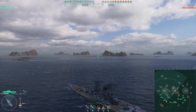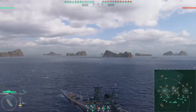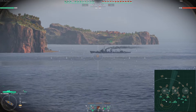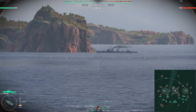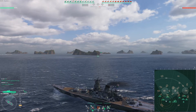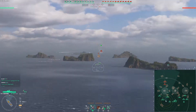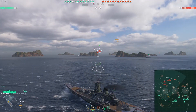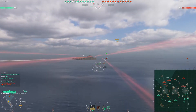So as we can see, the Stalingrad is going out to the one line and the Halland also out to the one line. Halland doesn't have the best detection, so that's not a terrible position for him — he doesn't want to get outspotted and chunked by one of the enemy DDs. The Shimakaze looks like he's trying to drop off some letters from loved ones to soldiers stationed on that island. I cannot think of why he beached there.